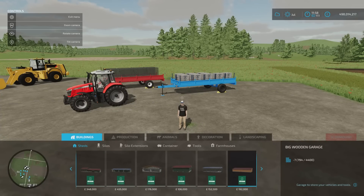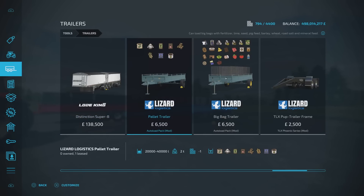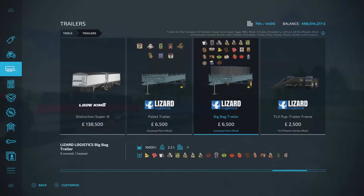You'll find it under vehicles, under regular trailers. The Lizard Logistics pallet trailer is 6,500 each — really cheap. The first will hold 20,000 to 40,000 litres and does all your regular pallet stuff: mineral feed, road salt, pig food, and so on. The other one — the big bag trailer — does all your production chain items, including honey, whether factory produced or not. The 82 Studio One had an update too, but this particular one really stands out.